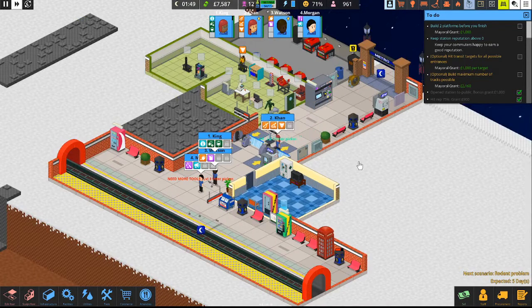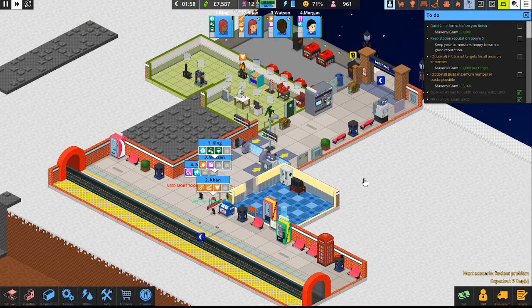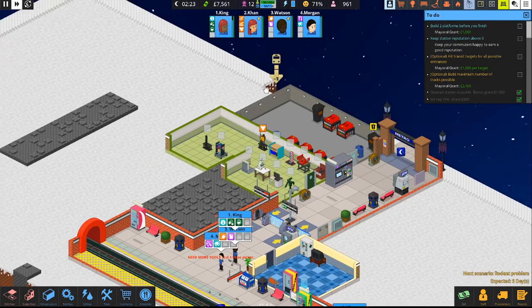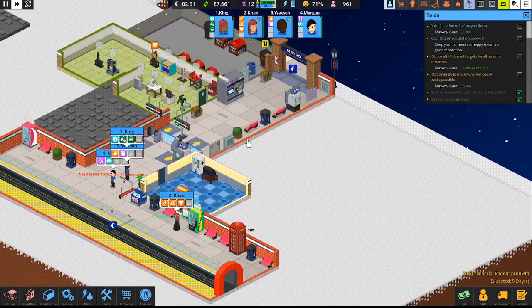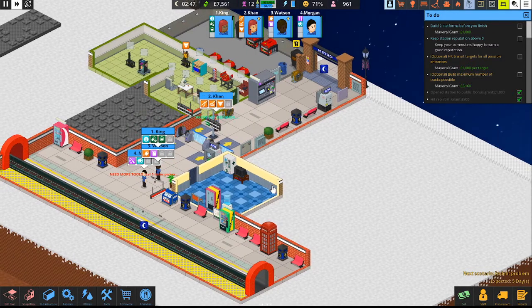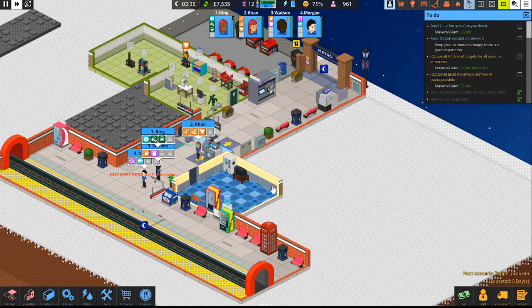Well guys, thank you for coming out and enjoying Overcrowded Commute-Em-Up with me. The station — while we didn't do too much expanding, we did survive the attack of the rats, so that is very good. I think in the next episode maybe we start to square this out and connect up over here. We've got seven grand and we're doing pretty good on money, so we'll put some bathrooms in and make this the best station we can. Thank you for joining me — like the video if you enjoyed, comment below, and subscribe to Tooth and Scrubs Gaming. See you in the next Overcrowded video!